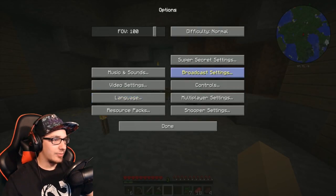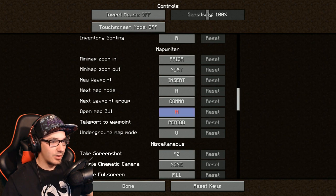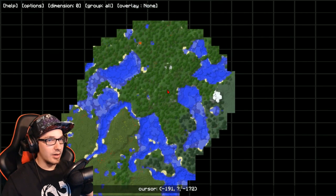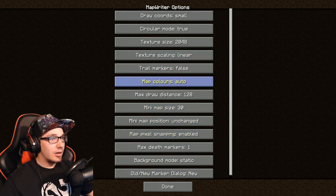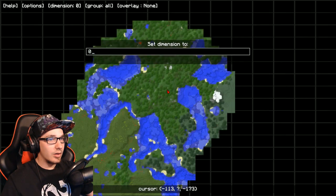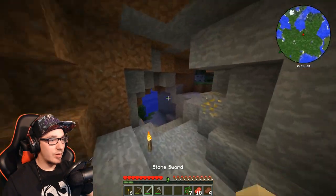I need to figure out what the button for the map is. Gameplay, map writer — M. So I was correct. I'm just trying to map it to something. Everything's taken. There we go. We want to be able to see mobs — is that an option? No!